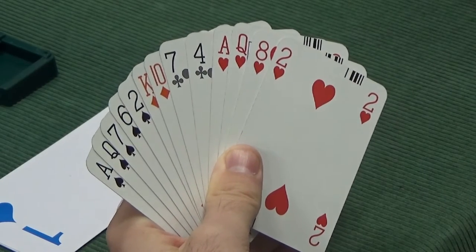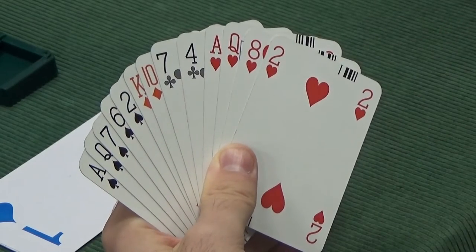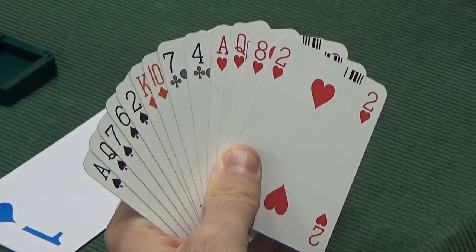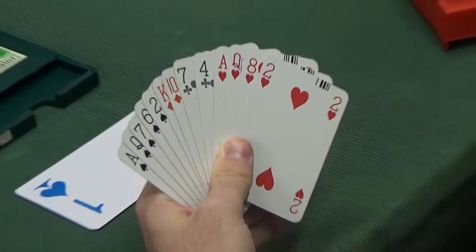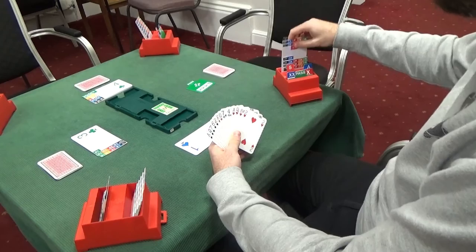So I would bid four hearts here. I am interested in a slam because we have a certainly better than minimum hand — 15 points and 5-4 is a nice shape. I would bid four hearts and tell our partner yes, I am interested in the prospect of a slam. I do have the first round control in hearts; I do not have the first round control in diamonds.